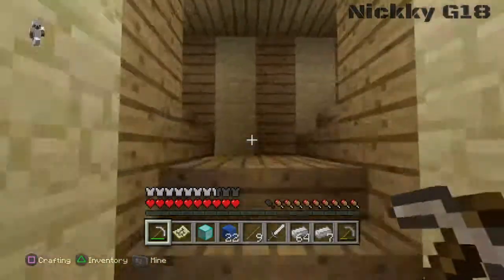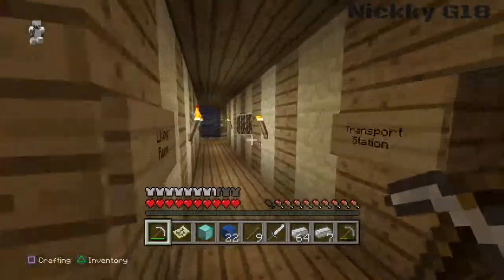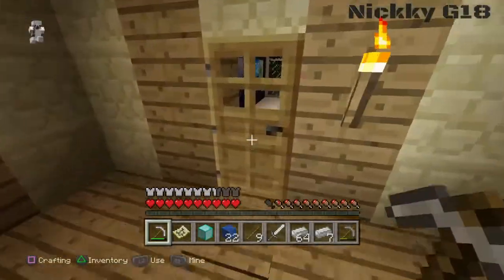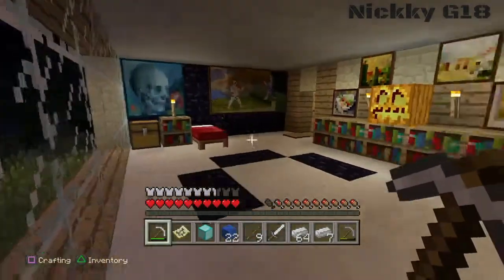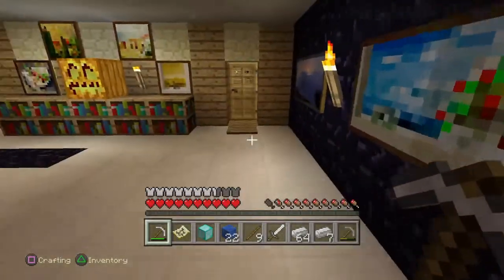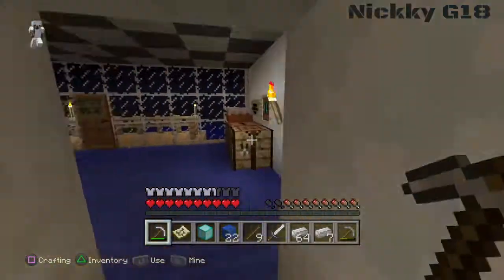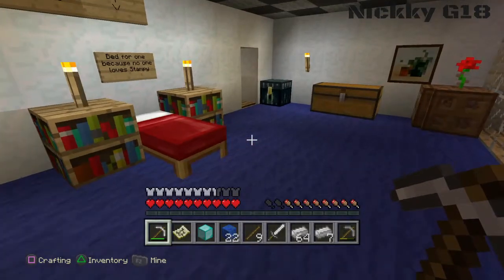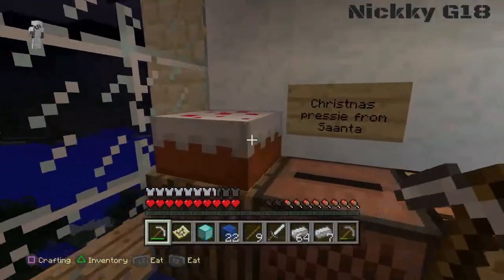Stampy's house is very helpful. Also, if you wanted obsidian, this is the best and easiest place to get it — obsidian is right there. In Stampy's room you can find diamond boots, so there you go — you've got diamond boots. There's nothing in that chest unfortunately. I'm hungry so I'm going to eat his cake.